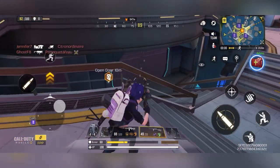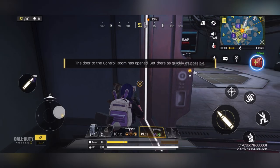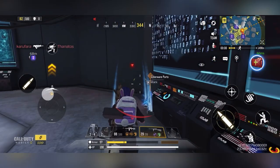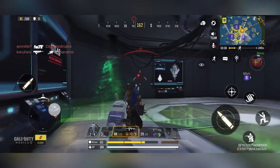Basically you just want to take out anyone in the way and get down there as soon as possible to open the door and enter the secret room. The door does close after a certain time delay, so you want to get your whole squad into the room if you're playing as a team so that everyone can experience this for themselves.